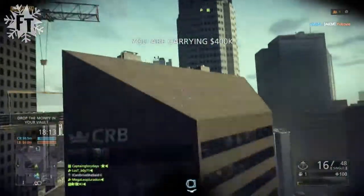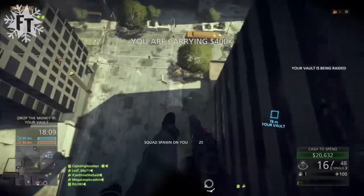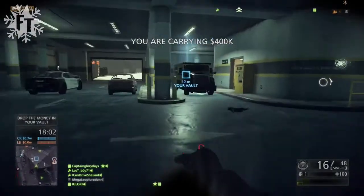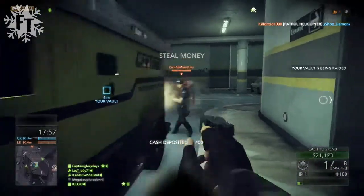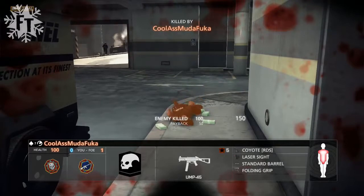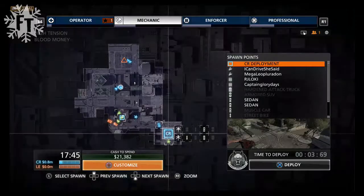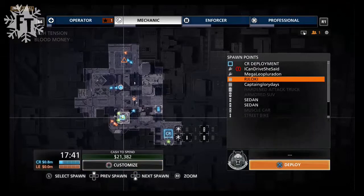So you go in, get 100K at a time, up to like 400-500K, and then you bring it back to your vault. You see me heading back with 400K and I spot this armored truck and a dude. I miss the taser the first time, but come back the second time and you see him on the ground just shaking. The fact that I can electrocute people with the taser literally made my day.